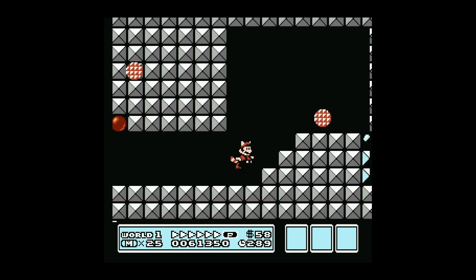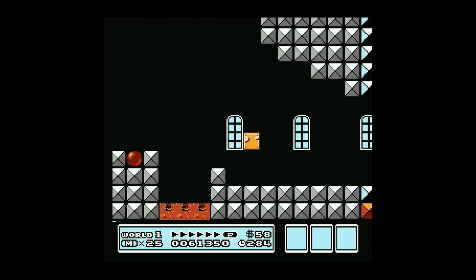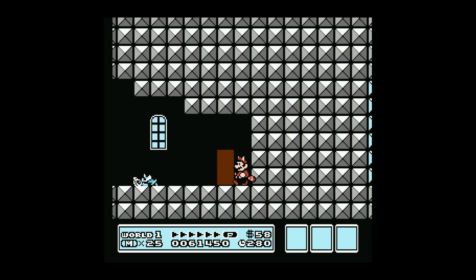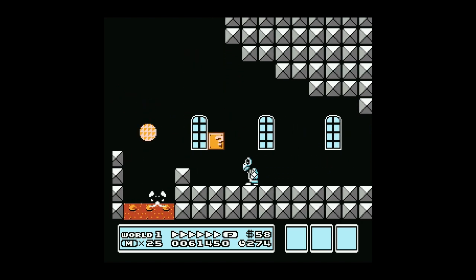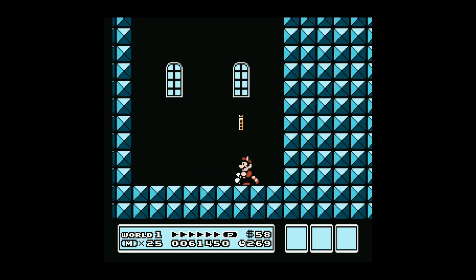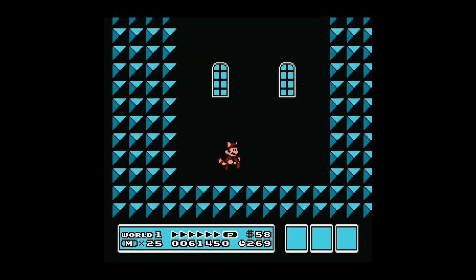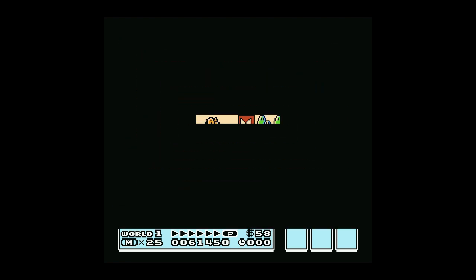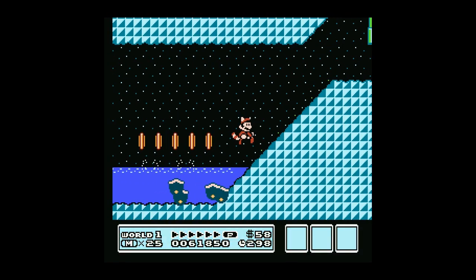This second warp whistle — you actually saw Fred Savage's brother in The Wizard knowing, for some reason, how to get it. There's no way he should have known this as the first time the game was unveiled. Why would you know to go up here, go to the end, go through the door, and grab the warp whistle? It's a hilarious movie because it's hilariously bad — but it's a classic, kind of fun at that.